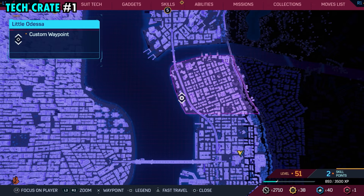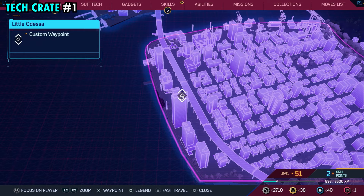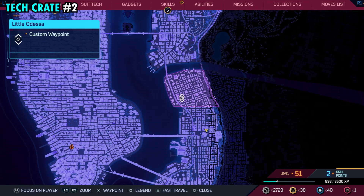Our first crate is going to be found on the far western side of the district, and we're going to be on top of this tall building that we have marked right here. Go ahead and make your way up on top of this building, and right next to the stairs, you're going to be able to find tech crate number one.